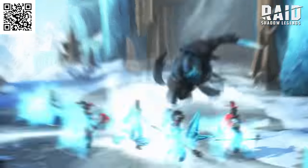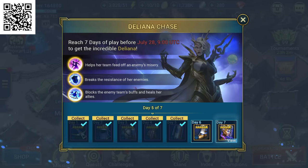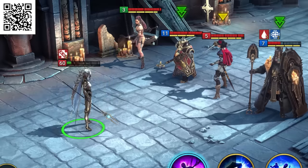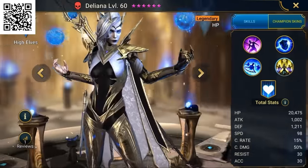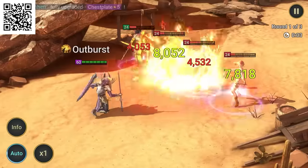Another great quality is that the game is continuously updated with new features and events. This month Raid is running a special Deliana chase event, where new and existing players can get their hands on the amazing Deliana, a brand new legendary champion from the High Elves faction, just by logging in. All you have to do is log in and play Raid for 7 days between now and July 20th, and you'll get Deliana for free. So there's never been a better time to get started.